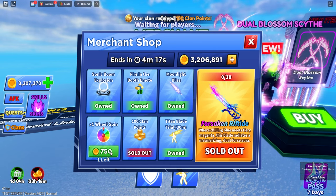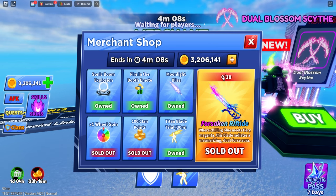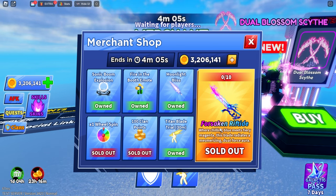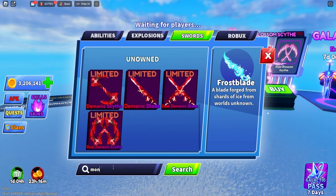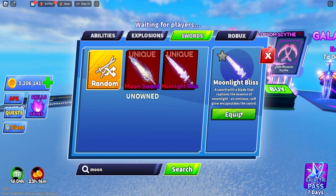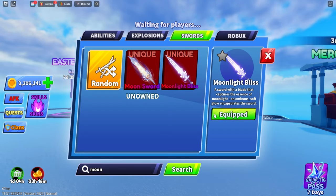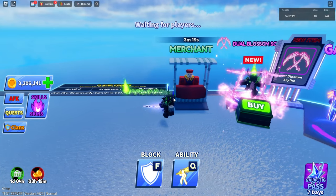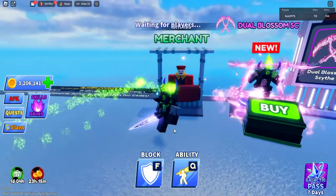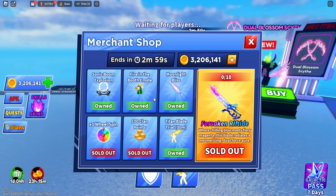There is a brand new merchant. Keep in mind you guys will actually have to buy these really quickly - there are only 10 of the Forsaken Rift Tide Sword, so whoever got them is lucky. I got this Moonlight Bliss, so I'll show you guys that. This is one of the new store items and it actually looks pretty nice. There is a brand new merchant - it comes by every 24 hours or so, and he only stays for one hour. If you miss that one hour window, he'll go away. All you need is coins.